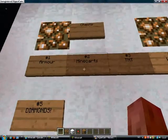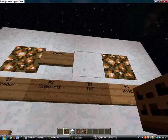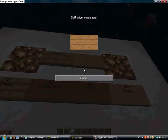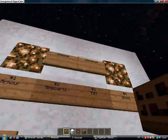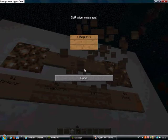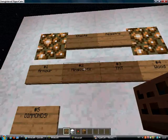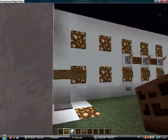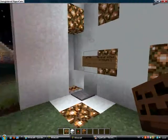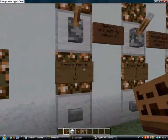As you see here, this is the chest checklist — the chest registry, I guess. So number one is, for example, armor. If you get back here, you can see: press for number one.